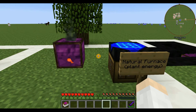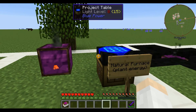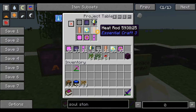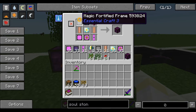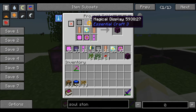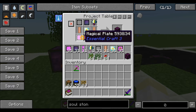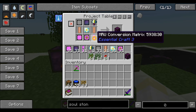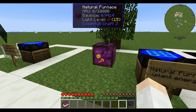The next one I want to talk about is the Natural Furnace. This uses plant energy. The Natural Furnace is built by two heat rods, a collecting device, a fortified frame, a magical display, an elemental core, a world interacting device, a magic plate, and an MRU conversion matrix. If you want to see the recipes for any of these items, they're all in the book.